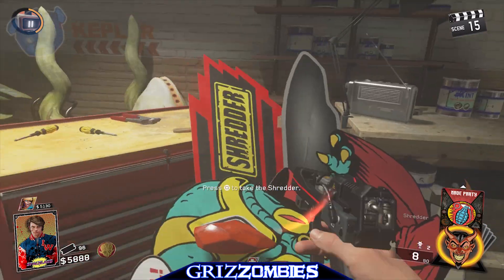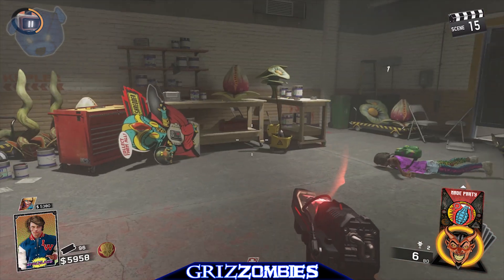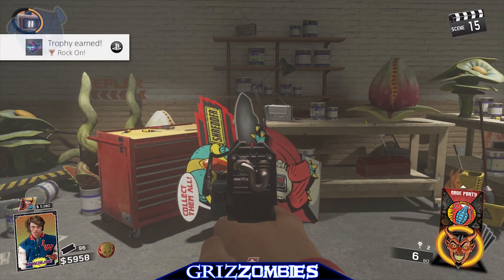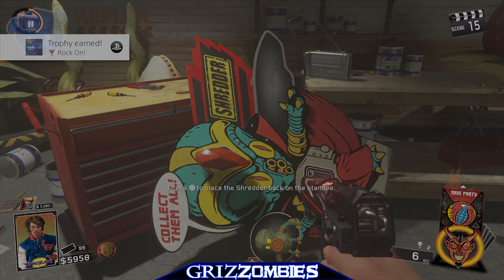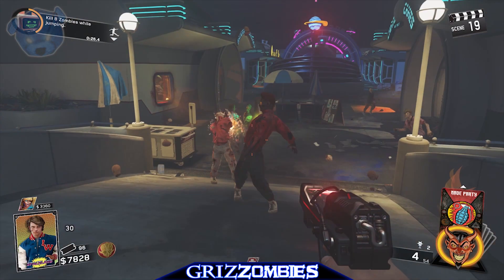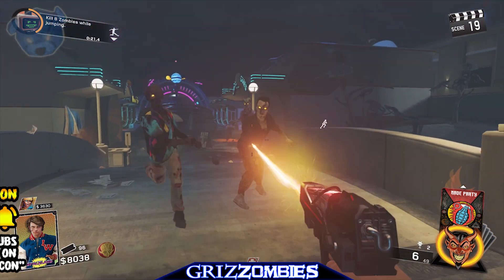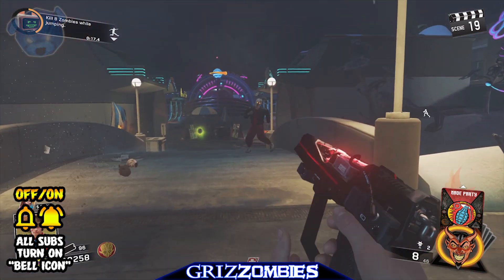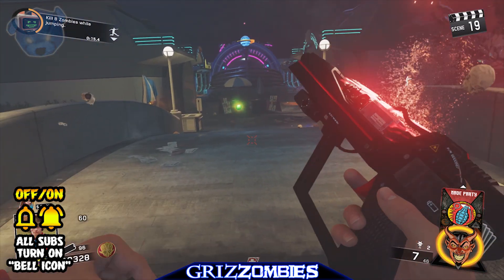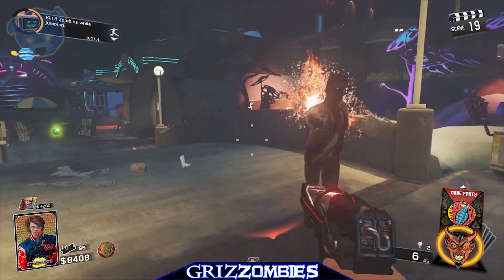Then we'll be able to pick that up and use it. This thing is awesome — it does do a lot of damage, but it's very unpredictable. In my honest opinion, this wonder weapon does take a lot of work to get, so I would recommend that you distribute it properly. If someone gets one of the wonder weapons, the other person will get a different wonder weapon, because it's kind of a quest to get this done during your match. I hope you guys learned something — drop a like if you did, and I'll see you guys in my next upload. Filin' out.